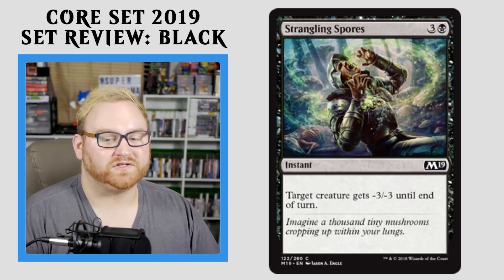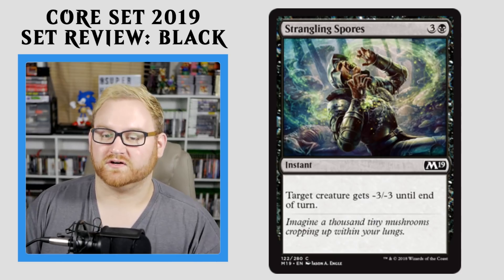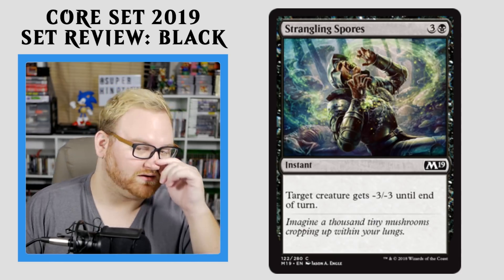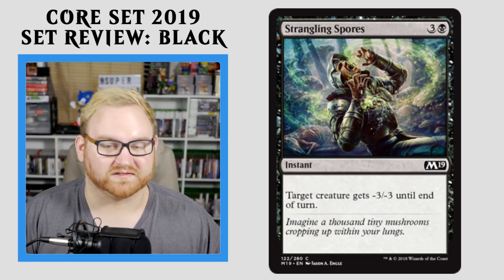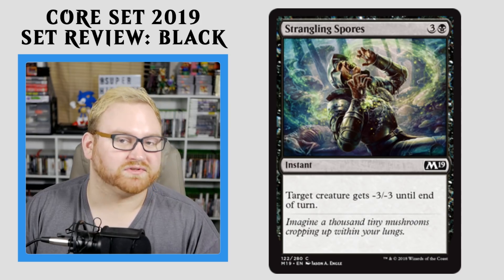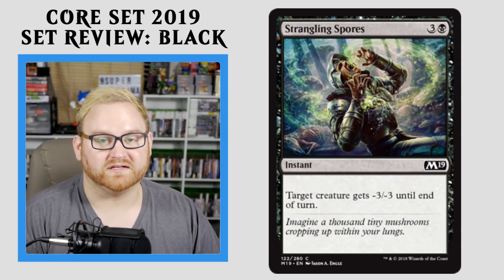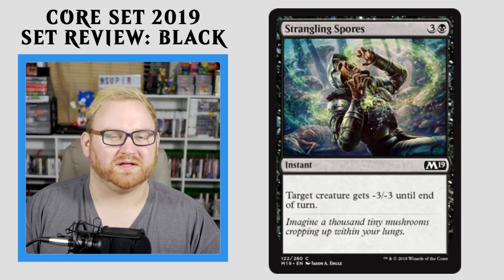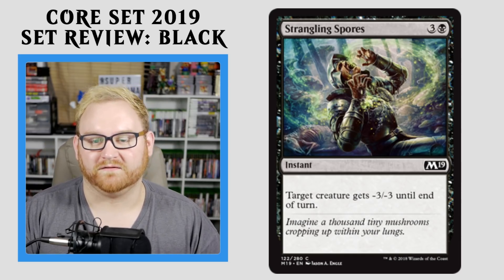Moving on here, we have Strangler Spores — a 4-mana instant: target creature gets -3/-3 until end of turn. Fantastic removal spell here. Not necessarily killing the creature outright, but if it's a 3/3 or has 3 toughness, it's definitely going to die to this. Very good if your opponent gives their creature indestructible — the -3/-3 still kills it that way. Definitely a good card for Draft and Sealed. Won't see any kind of standard play; it's a little too expensive. But for Draft and Sealed, it's definitely a good removal spell.